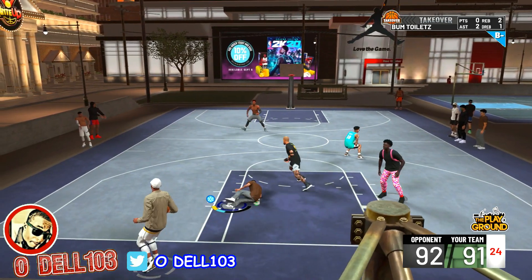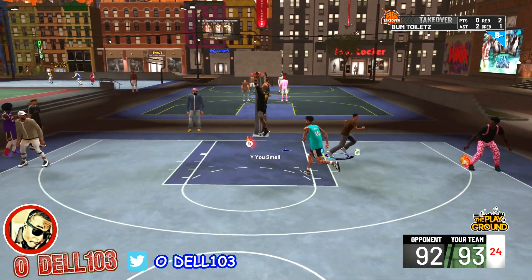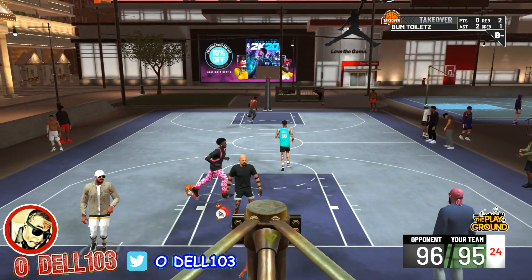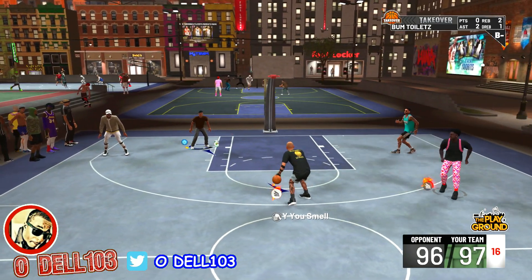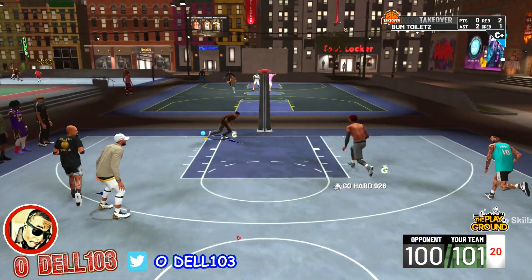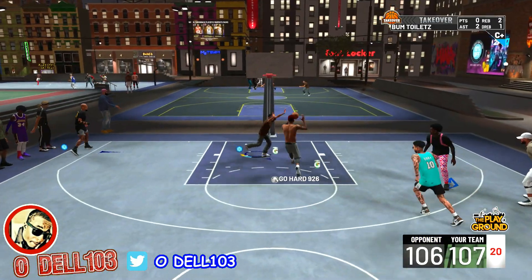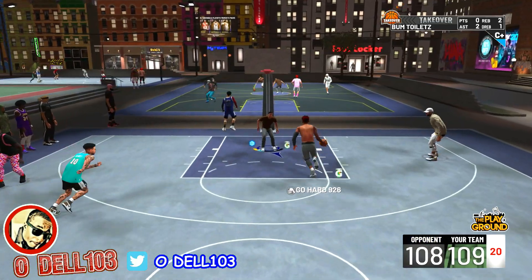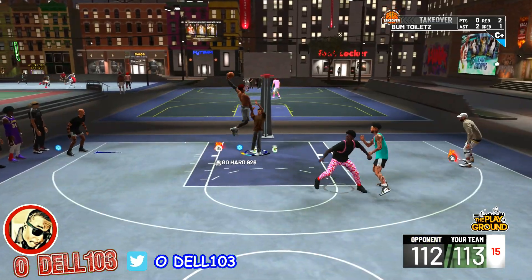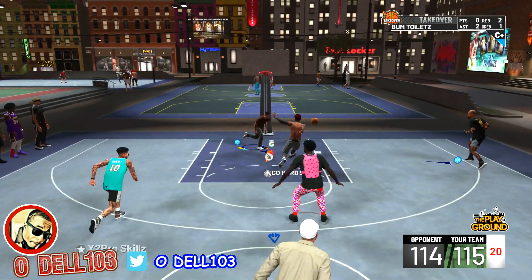A tweet just in from Mike Wayne: posterizer is gone. 2K20 will have 'contact finisher,' which will help dunkers posterize people but also help smaller players who play below the rim with contact. We need to test this immediately in a demo - if we can play in the park, we're doing a contact finisher dunk contest right away.